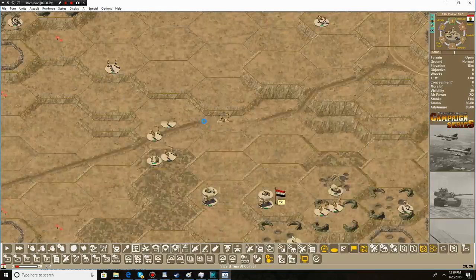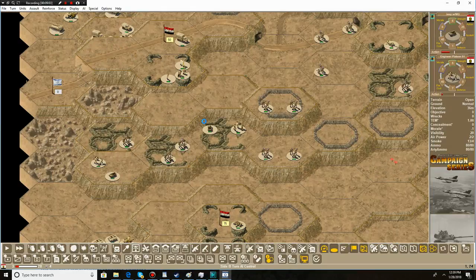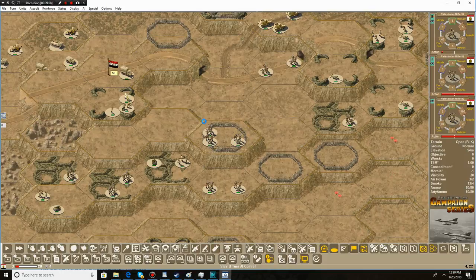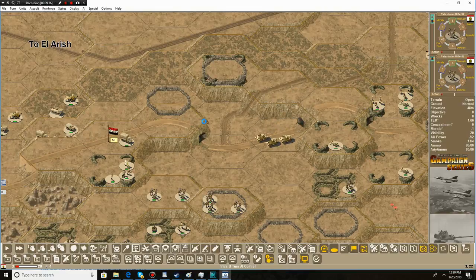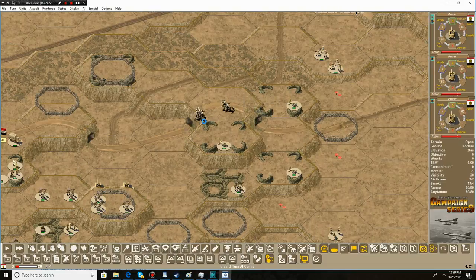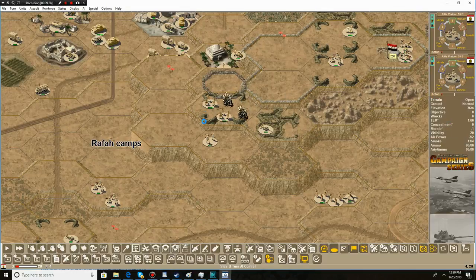They're getting really close. Not sure what the benefit is for them since they didn't fire — I guess they're just trying to put a human meat shield in front of our units. Get those tanks out of there. We were going to target them, but I don't think we can now. They're Archer tanks — if anybody wants to put up information about the Archer, please put it in the comments.